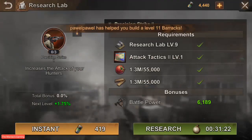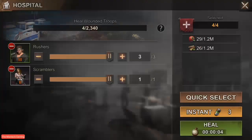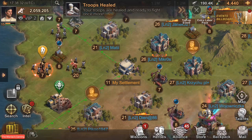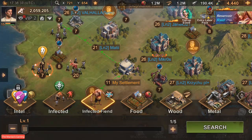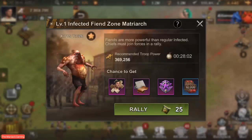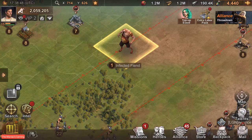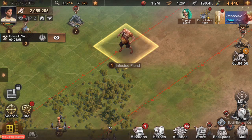Players are also able to switch the game language or chat translation into multiple options now — they're really working hard on this and I appreciate that. Looks like research lab's ready to go again, so we'll do that. Gotta find an infected fiend for the rally — there we go, don't want level one. That way if only one person joins you that's a similar rank, we won't completely fail.